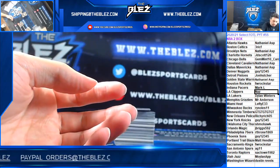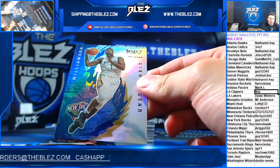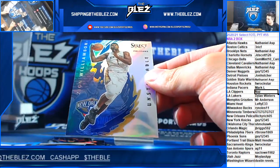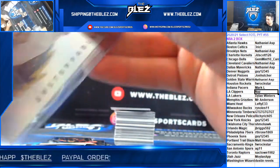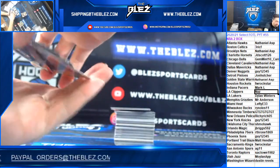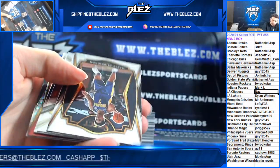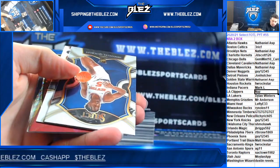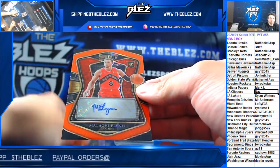Here's a nice card — this is a rare card. Well, it's not like super rare, but the silvers are rare. Zion Unstoppable silver, Blake Griffin silver. Prizm, and then Malachi to 30 for the Raptors.